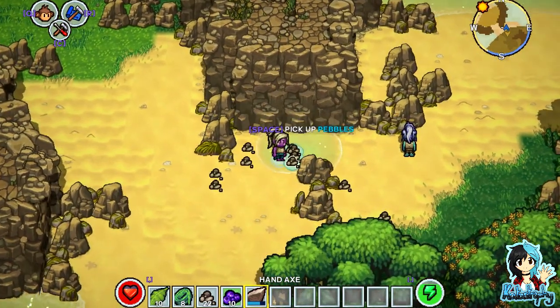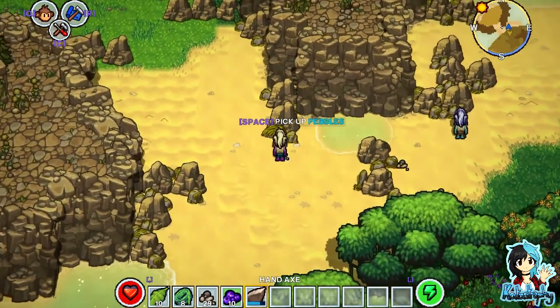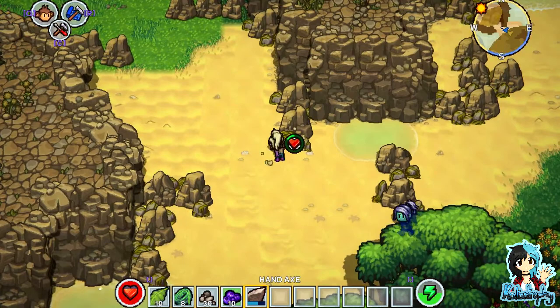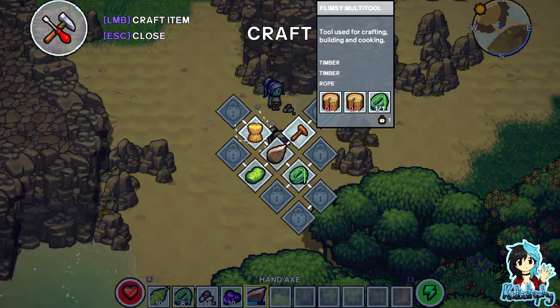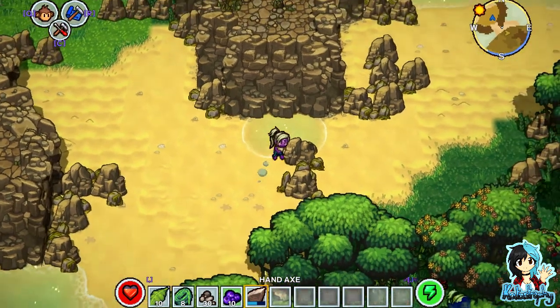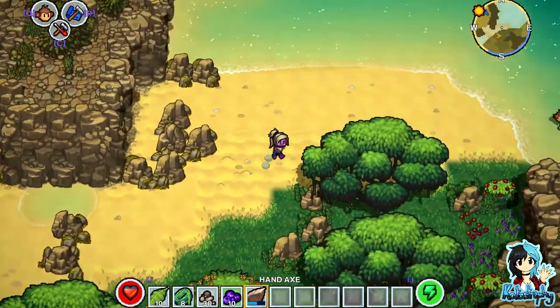Okay, if you press C it'll basically give you an option to do some stuff. I need leaves — how do I get leaves? I can't remember, I think there's a... I don't know.